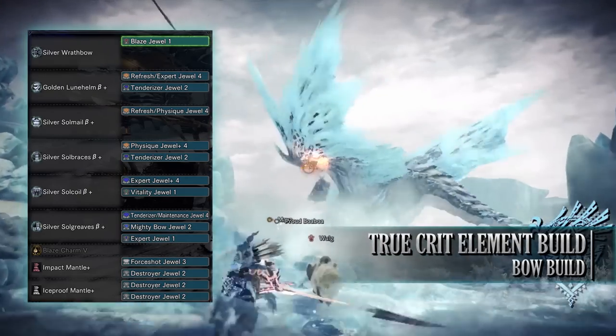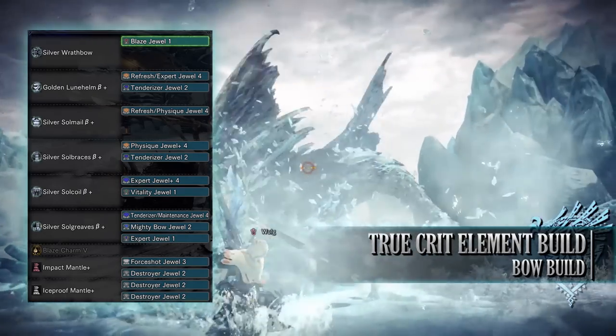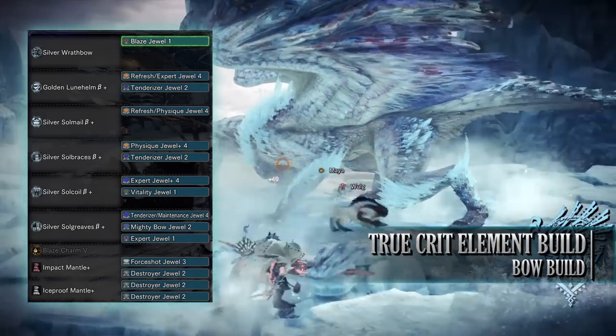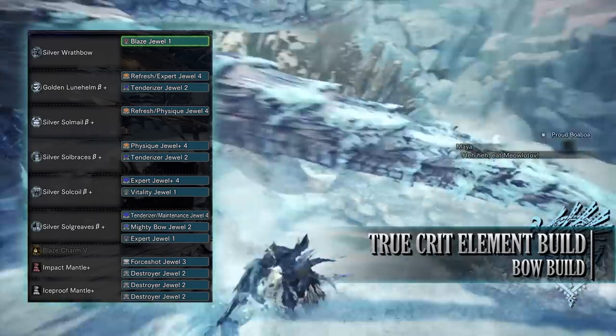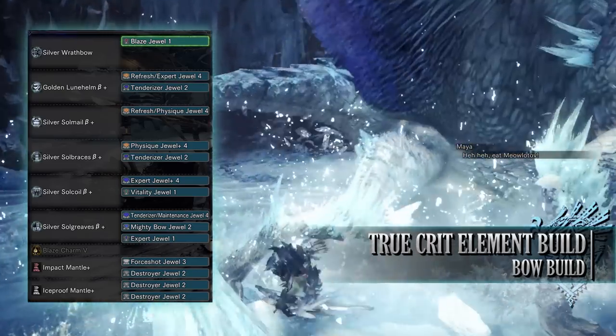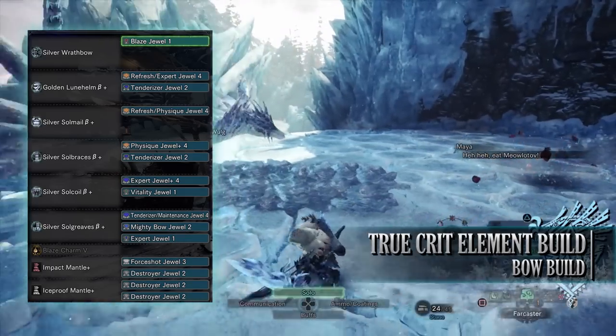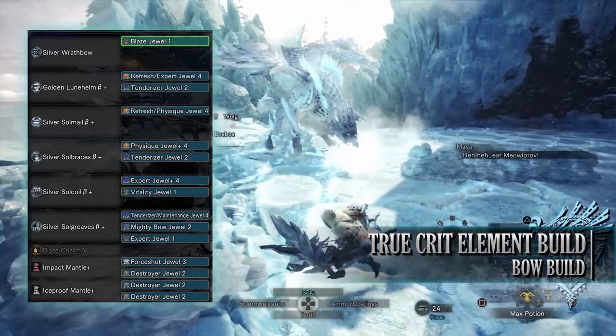If you're using a different weapon with a different element, replace the Blaze Jewel to match whatever element you are using. As for the mantles, they're down to personal preference. For the most part I've gone for Destroyer Jewels for the Part Breaker skill, and with the Impact Mantle I've included a 4 Shot Jewel to give us a point in the Normal Shot skill.